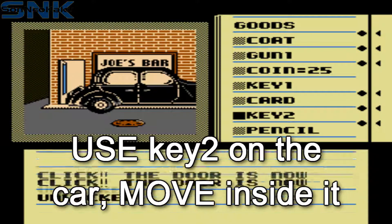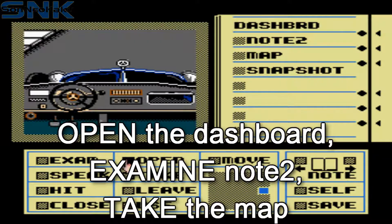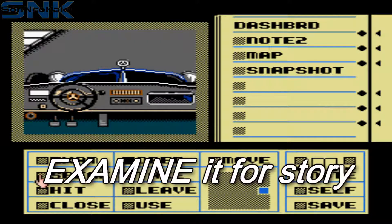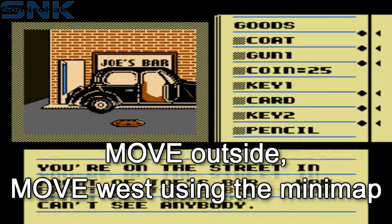Use key two on the car and move inside of it. Open the dashboard, examine note two inside and take the map. If you want to get the story, examine it.